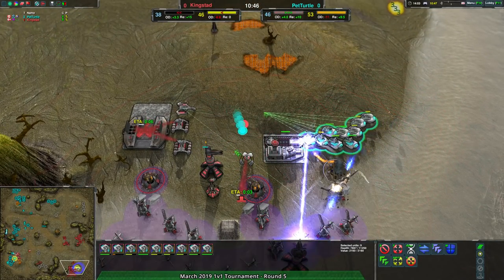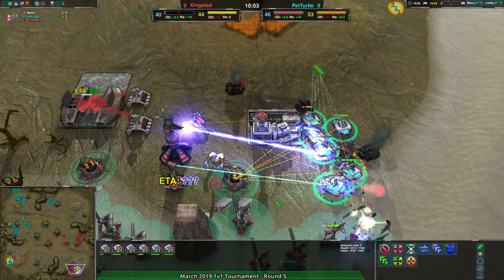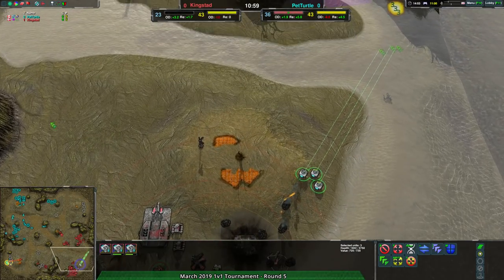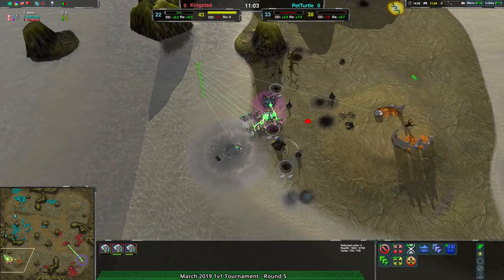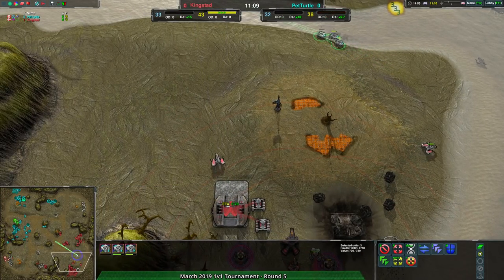Pet Turtle might actually take this — it's looking terrifying for Kingstead. They've got a Mace in the main base, a Quill, and a bunch of Halberds coming in for their blood. The Halberds are going in and able to get rid of the Air Factory. That goes down. But at the same time, Kingstead gets rid of Pet Turtle's commander. An Air Factory for a commander is not a great trade for Pet Turtle, though Kingstead lost air control so at least Pet Turtle doesn't have to build any air immediately.